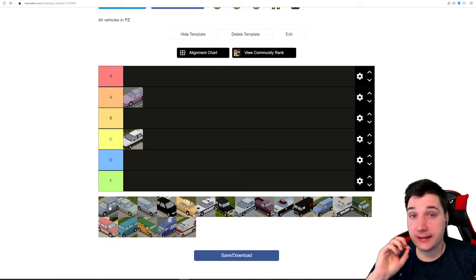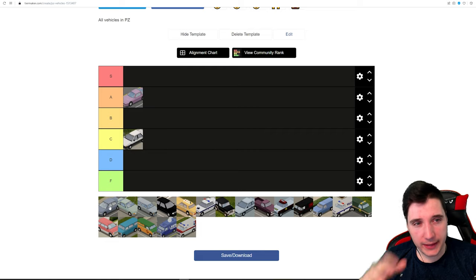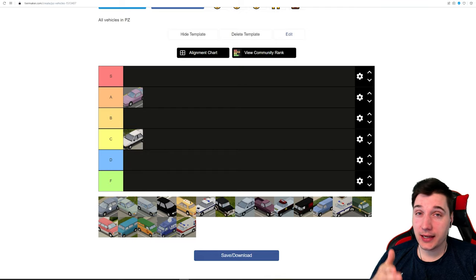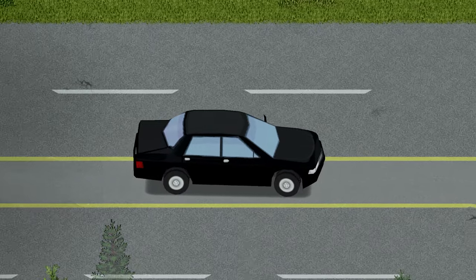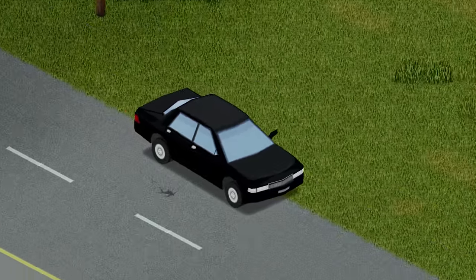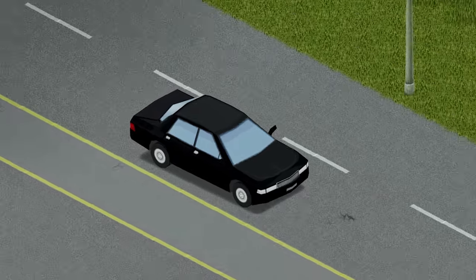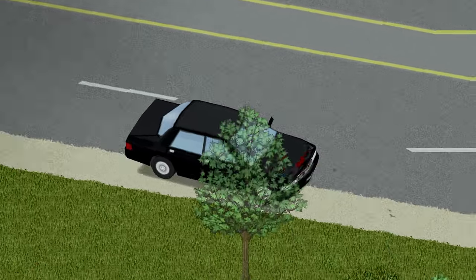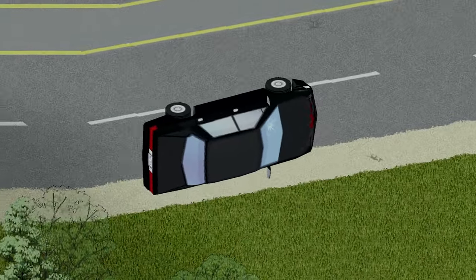Next we have the Dash Elite, which from what I've seen is basically the same car as the Chevy Primani — I can't see anything really different. But you know what, it looks kind of cooler, a bit cooler, so it goes into C tier with the Primani.